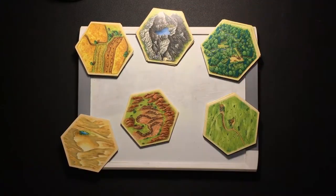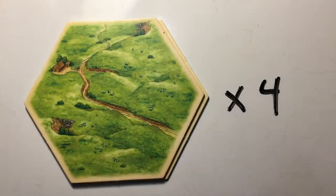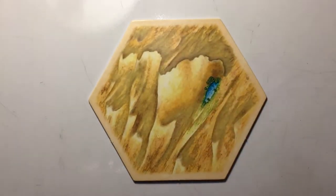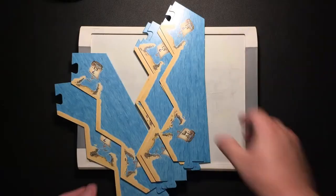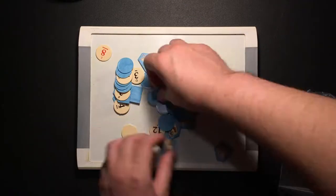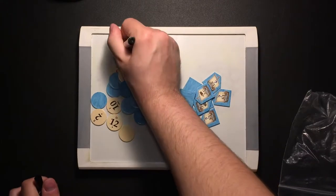You get 19 Terrain Hexes: 4 each of fields, pastures, and forests; 3 each of mountains and hills; and the lone, mysterious desert. These will be contained by the 6 Seaframe pieces, and the whole affair will be topped with 18 circular number tokens and 9 harbour pieces.